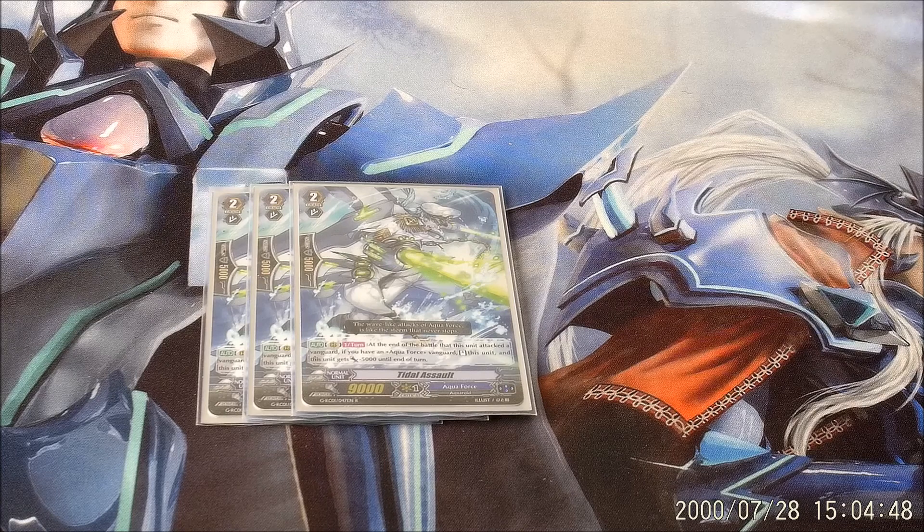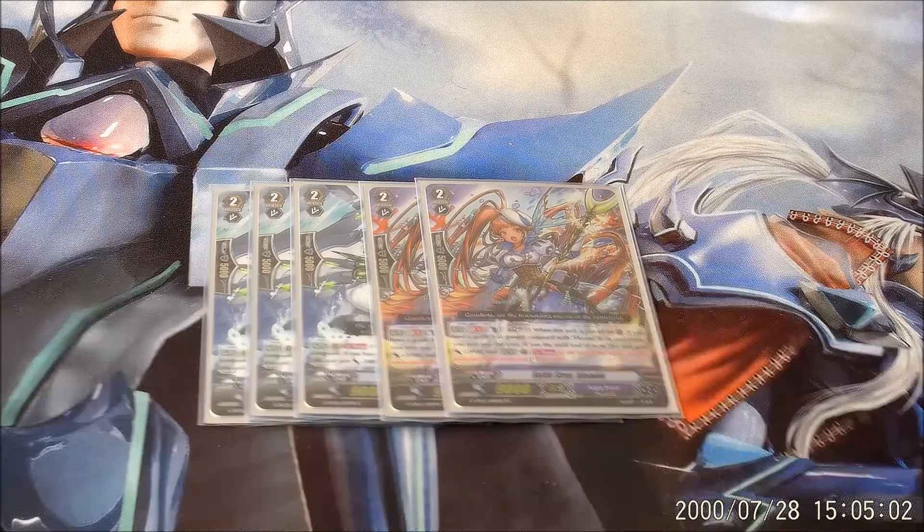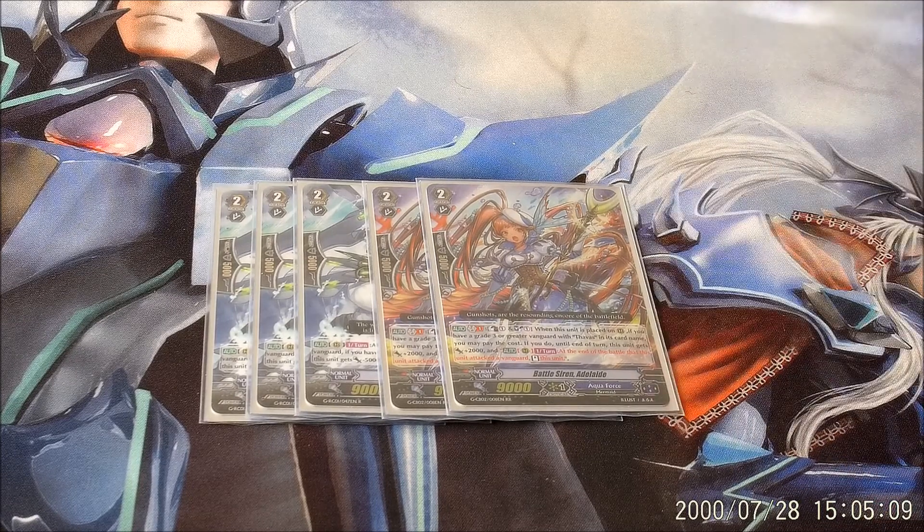One of the other reasons is that I run two Adelaides. Adelaide — Counter Blast 1, Soul Blast 1 — when she gains plus 2k and attacks the Vanguard, she can re-stand. So that's five re-standers in the deck so far. The deck doesn't need that many re-standers anymore because you're going to be drawing so many resources. You're not even going to notice that these two cards are at five total copies in the deck.